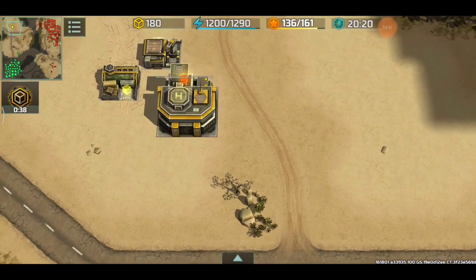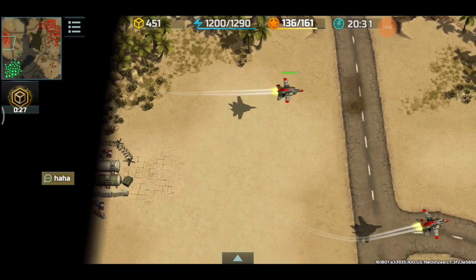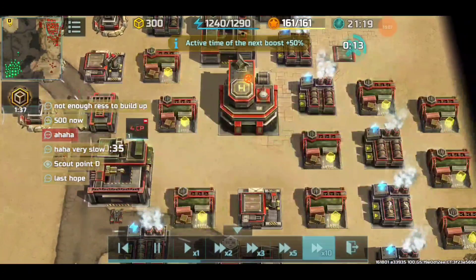Too bad I was not able to keep the HQ alive so that Zig can come back into the game, but we still have hope because there's still a supply center producing him resource income. I've got a healthy amount of Hawks and I'm building another airfield to house more. At this point I have full command points already.